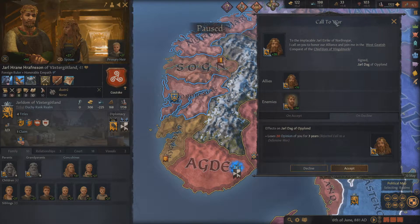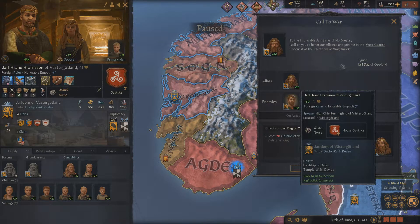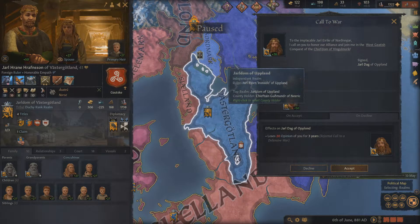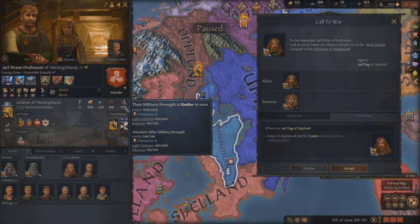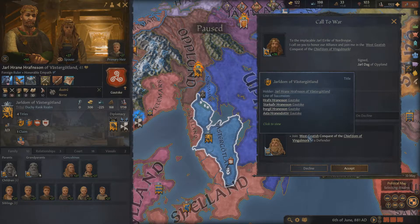Hello and welcome back to Crusader Kings 3 and our playthrough of Jarl Erikar of the House Hordaland. We have a decision before us. Jarl Dagg, my good friend Jarl Dagg who's becoming a pain at this rate — this is a defensive war. This guy right here is attacking this province here, and he means to take it from my ally.